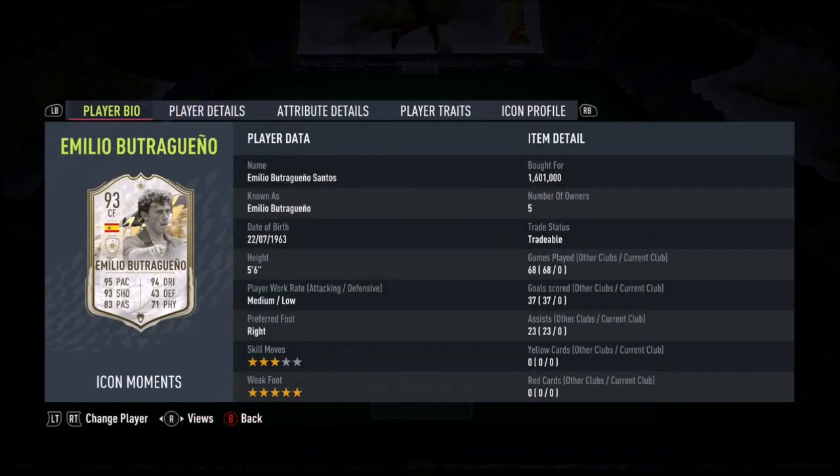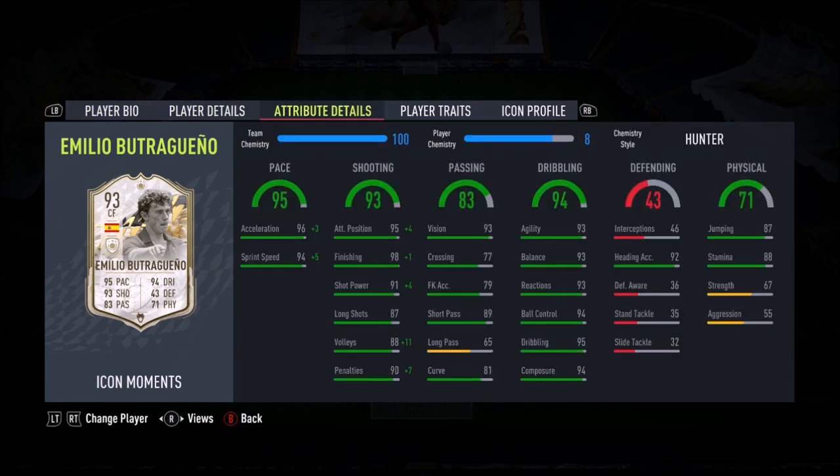Ladies and gentlemen, welcome to the review. Today we look at medium-lower crates, 3-star, 5-star — 3-star skills with a 5-star weak foot. Emilio Butragueño, El Buitre, the Vulture.